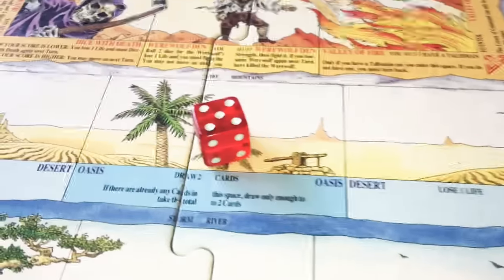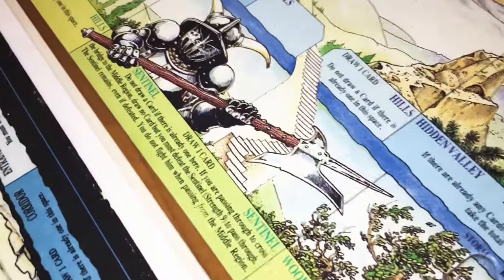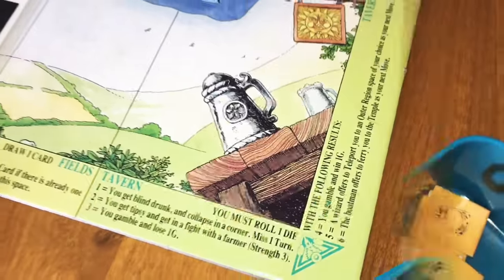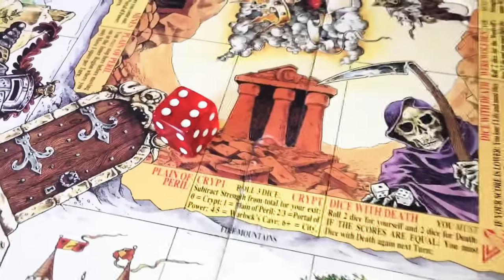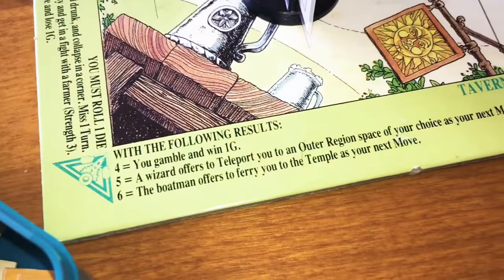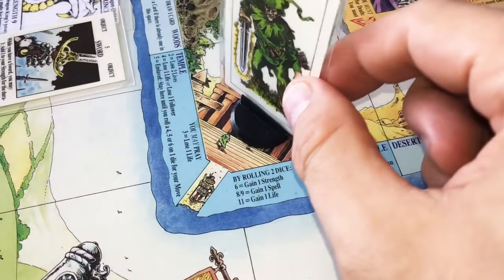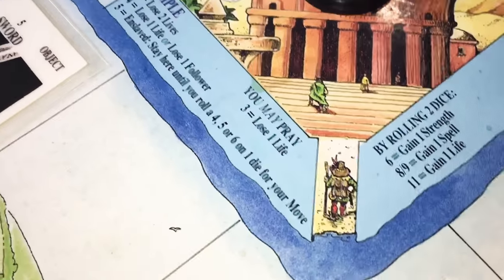Rolled a five. We can go to the sentinel space — we can either fight the sentinel if we want to get up the stairs to the other region, or just draw an adventure card, or go to the tavern. Let's go to the tavern. At the tavern, you must roll one die. Rolled a six — the boatman offers to ferry you to the temple as your next move. Let's do that — we are now at the temple for the next turn.